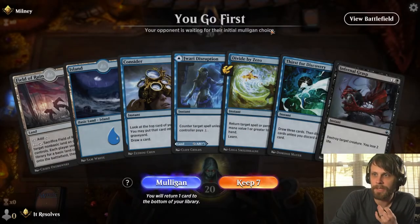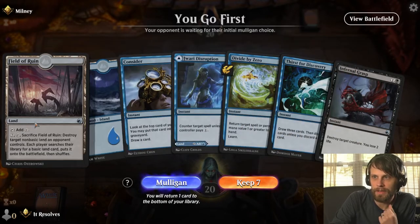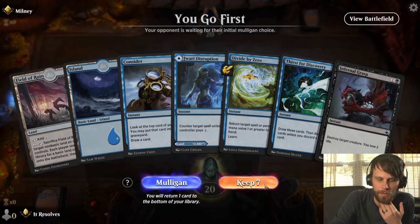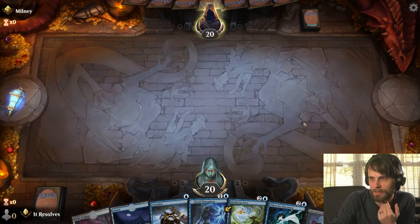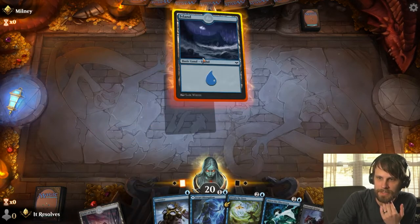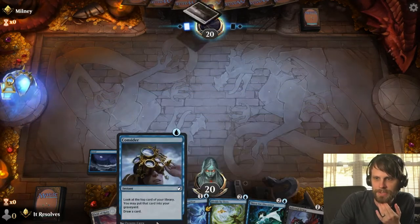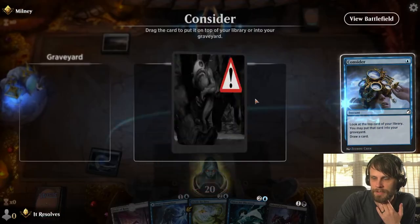Here we go, guys — we are in for game number one. Interesting hand. We do have some draw off of the Consider that we can work our way towards. We don't have a heavy black hand, we do have the Infernal Grasp which we'd like to get down at some point. We'll throw this out — we get a turn one Consider out and hopefully find ourselves a black source.